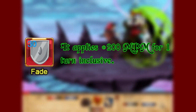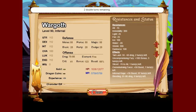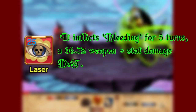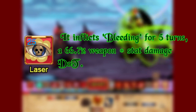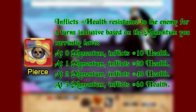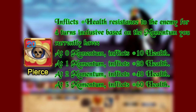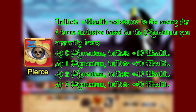Fade applies a 200 MPM shield for 1 turn inclusive. Laser Blades applies a 66.7% weapon plus stat damage DoT to the enemy for 5 turns inclusive while generating 1 momentum. Fierce applies plus health resistance to the enemy based on the amount of momentum you currently have, capping at 3 momentum for a maximum of plus 60 health resistance.